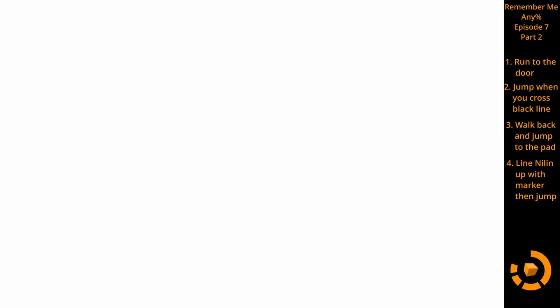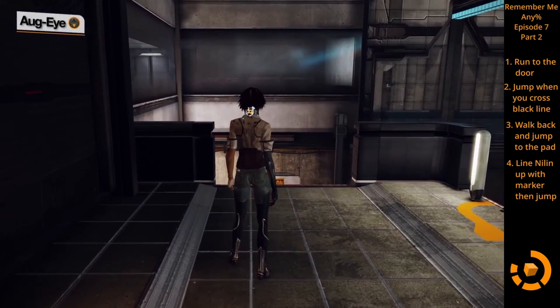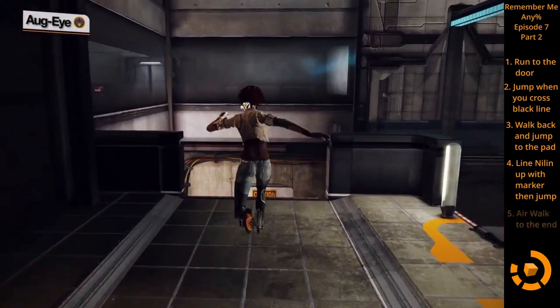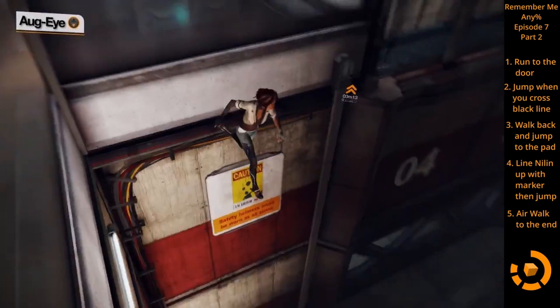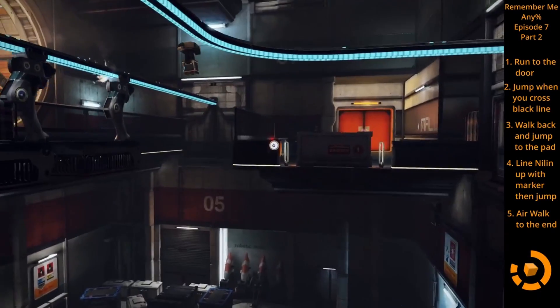For the final part, just do an air walk onto the ledge in front of us. You have to make sure not to jump close to the edge — give her a foot or two back from the edge before you jump, and you need to trigger the air walk kind of delayed. If you jump on the edge or trigger the air walk too fast, it messes with the loading once we get over to the air walk on the other side. You can always just reload the checkpoint if you mess it up. Then just turn around and run through the wall across this area here.